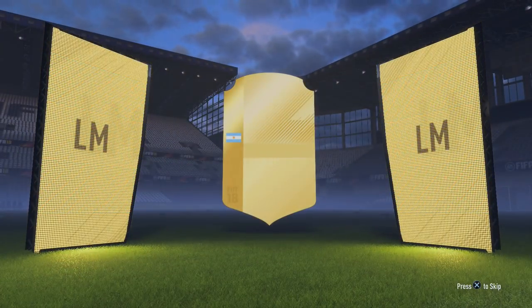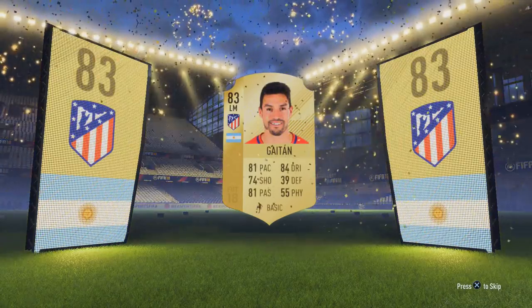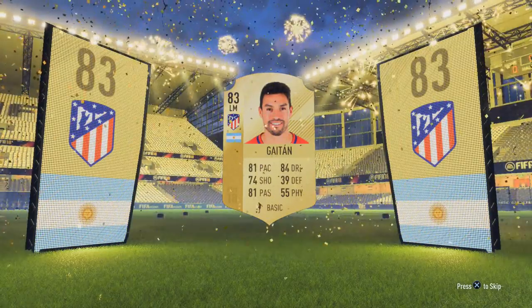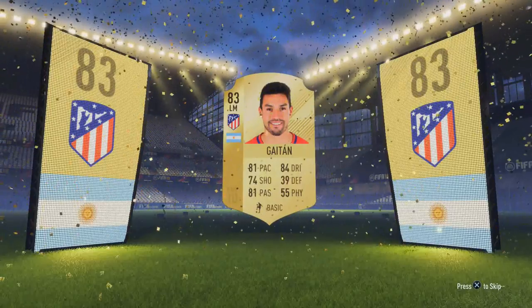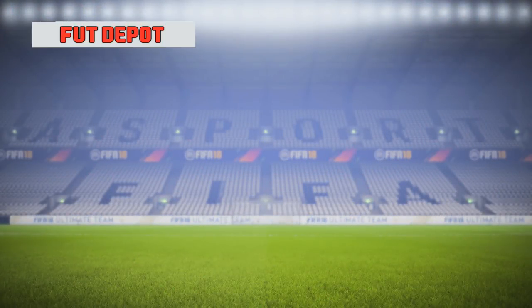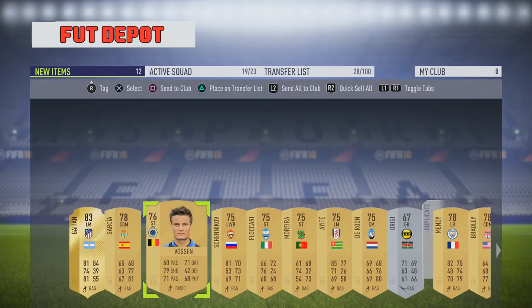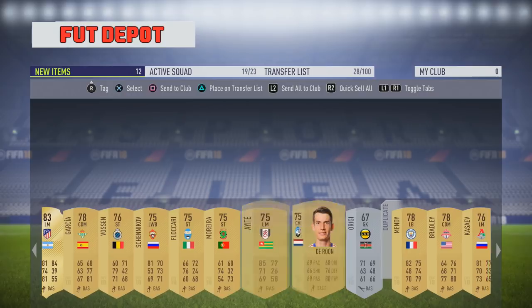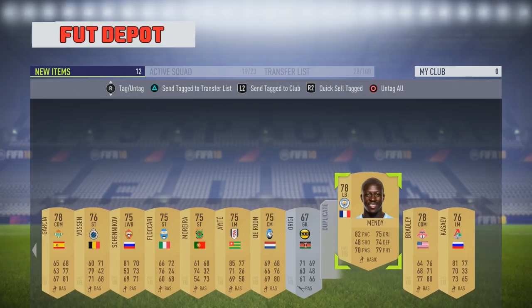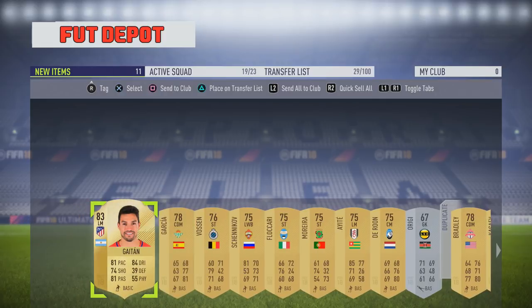We get a Boateng — finally a decent pull! Only one rare in this pack as well: an Argentinian left mid, and it is going to be Gaitan — yes, Gaitan 83-rated! That's nice, especially with only one rare in the pack. We're going to get all gold players with the rest of it — nice to get a Boateng as well, makes a change for us. As you can see, I think we actually get one of the players back that we put in — we've got Mendy as well. He might go for a little bit; he's quite a popular left back.